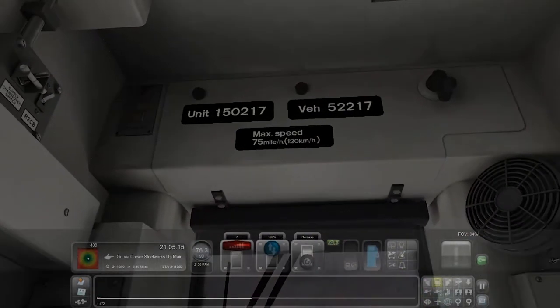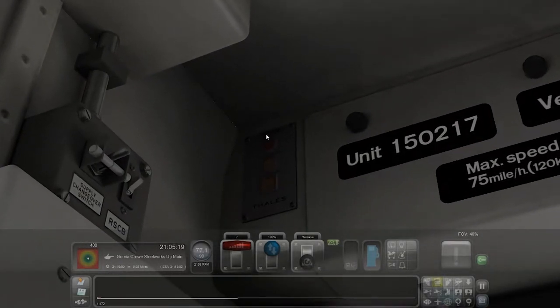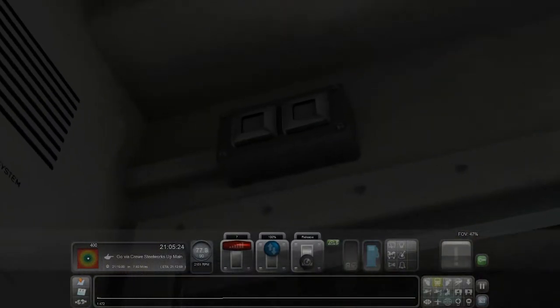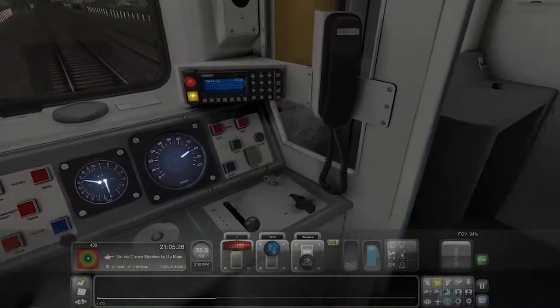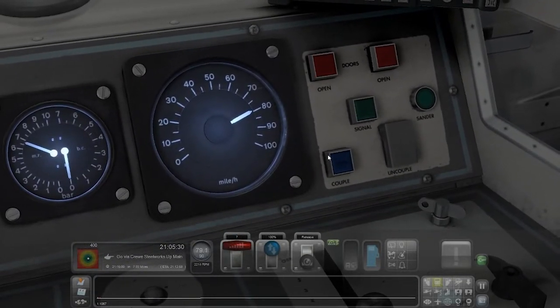We're picking up speed again — we've just gone above the max speed somehow. Just looking at every button I see — can I press this? I should not have done that. Can I open the doors? I'll just move away. Just making sure the driver and guard are awake.